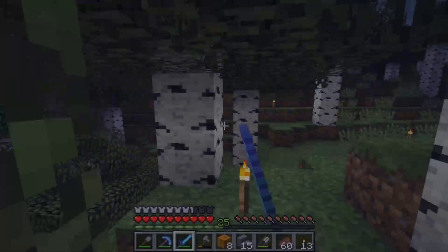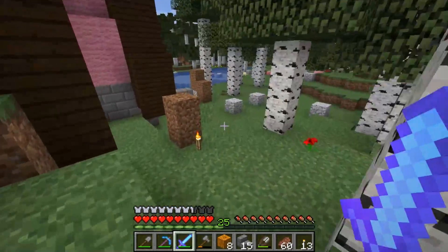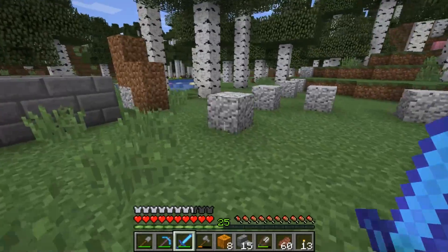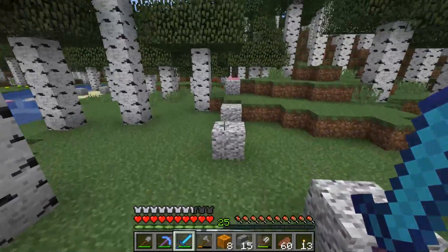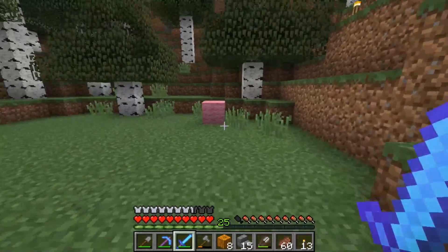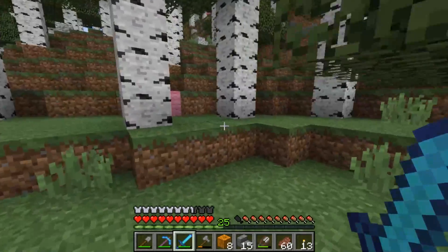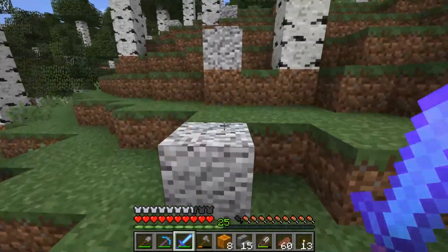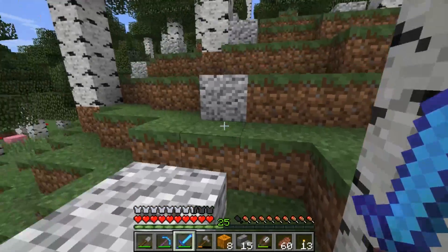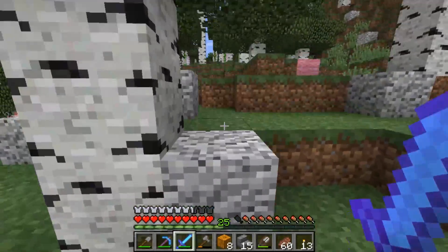The other thing I wasn't ready for is lightning turning all my pigs into pigmen. Pro tip for the day: if you have a pig farm, put a roof on it even when you're just preparing, because it took me about 30 minutes of cursing trying to get the pigs into that hole, and then I come back to feed them and they're all zombies. So always put a roof on your pig farms. This has been a pro tip with Pat — thank you very much.